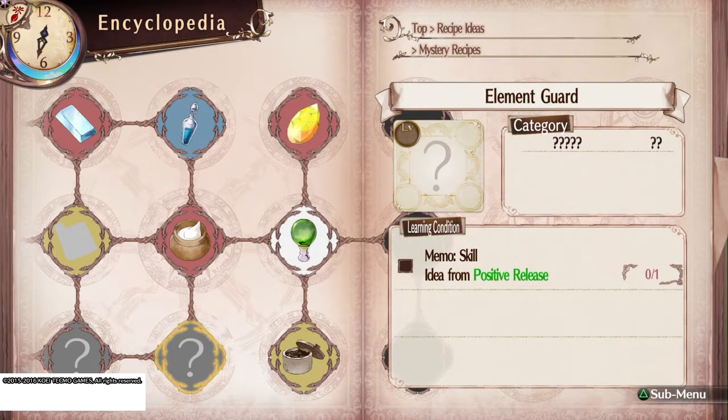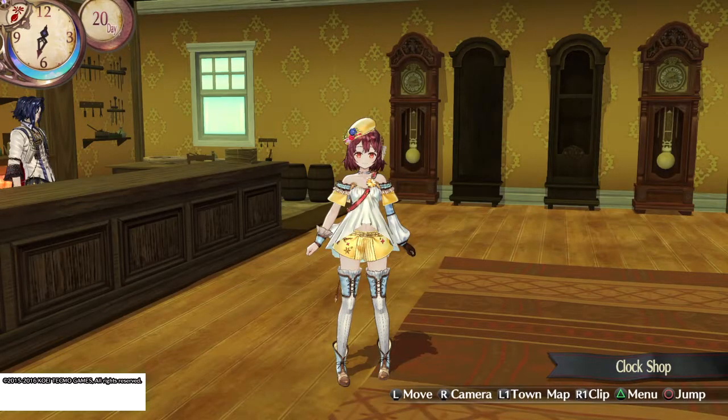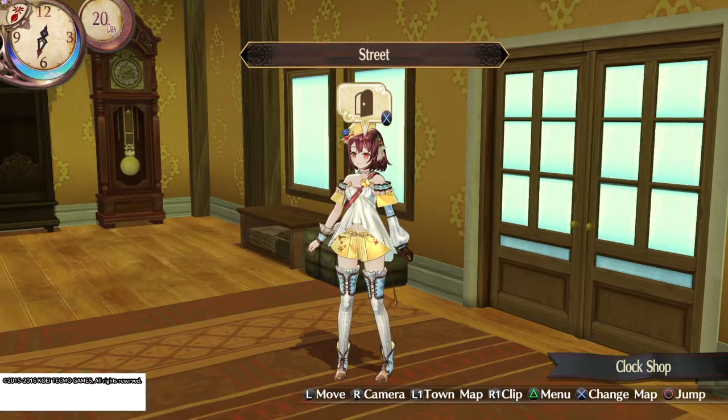Okay, now let's look at this one — Memo Skill, Idea from Positive Release. This is another one that's kind of just gonna unlock on its own. What you have to do is use Sophie's positive release skill at 300% defensive stance. Whenever this one came up, I just put them on defensive stance in battles and hoped for the best until it triggered. I'm a hundred percent sure there's a better, more strategic way to do that.